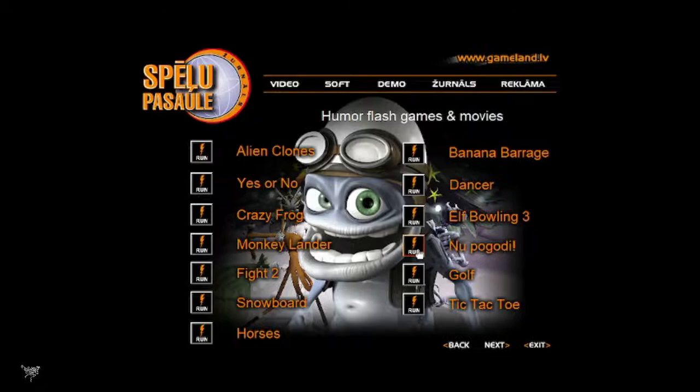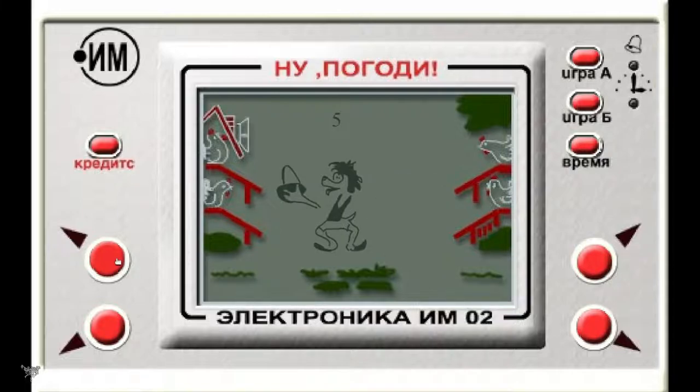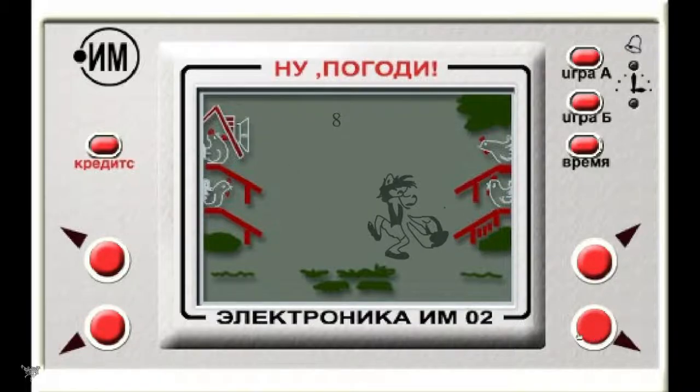This next one is Russian. I know exactly what this is — it's basically game-and-watch, the kind they had in Soviet times. Even in the early 90s they had these games. They're pretty much game-and-watch bootlegs. The character is like a Russian version of Tom and Jerry — Wolf and Rabbit, kind of like Looney Tunes. That's the whole game basically. They were handhelds — Nintendo game-and-watch, the first handhelds.